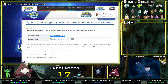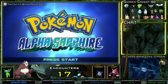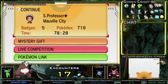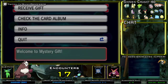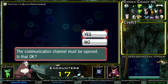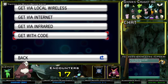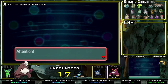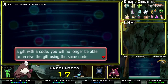From your DS, go right back to the main menu and go down to Mystery Gift. Select Receive Gifts, click yes, and scroll down to Get With Code. It will give you a little notice about making sure that your DS is plugged in.